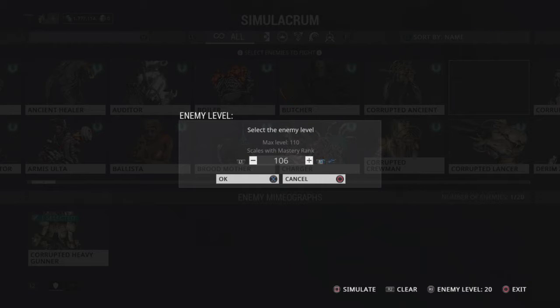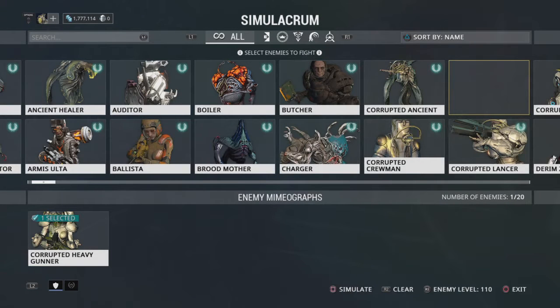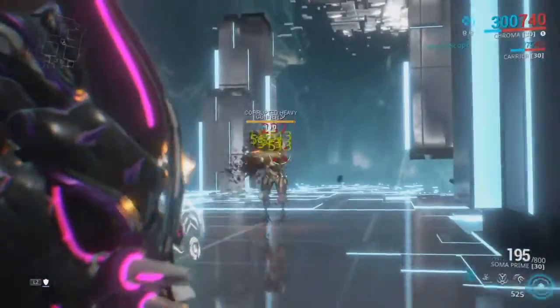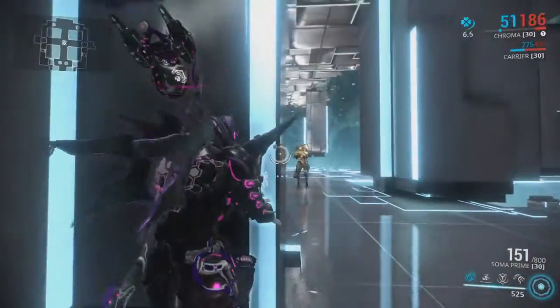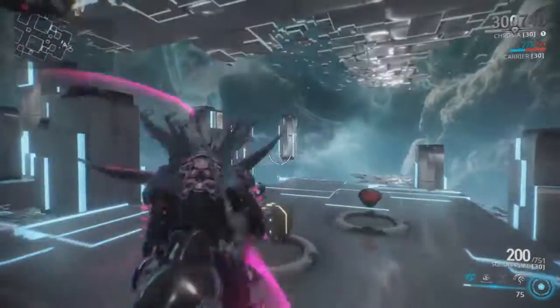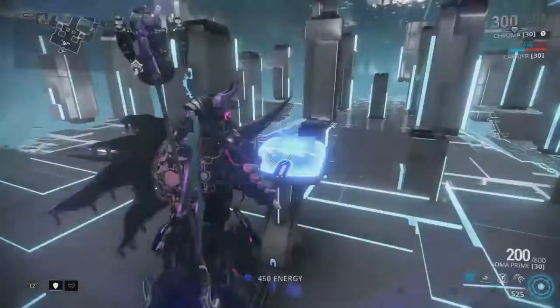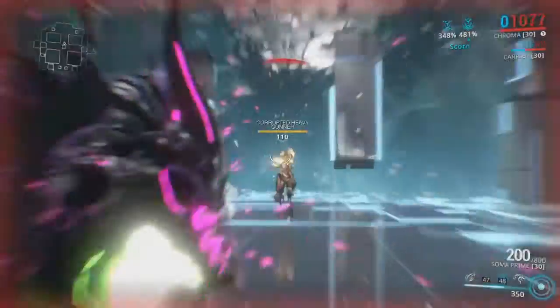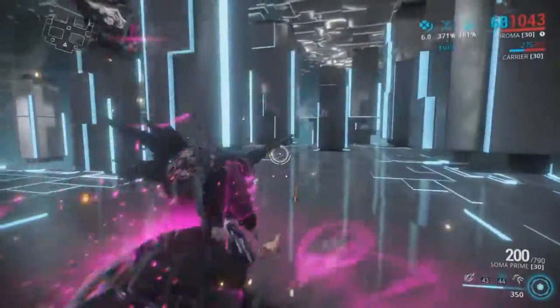I'm going to show the comparison for a sortie scenario — level 80 to 100 or so. We might come across a corrupted heavy gunner. Warframe is level 105 right now — I just hit Mastery Rank 16. If you want to see how I passed mastery rank tests easily, drop a comment and let me know. Anyway, we've got a corrupted heavy gunner at level 110. I'm going to show how my weapon does against this level 110 gunner without the buff — not much damage, and he wrecks me pretty fast. We pick up some energy, come back, and this time we throw on Elemental Ward and Vex Armor. My health went up to 1164, and we let the fury build up to 371 damage.